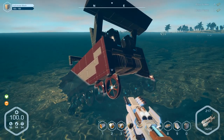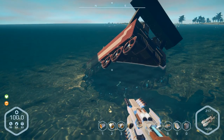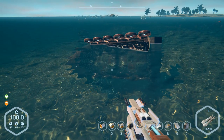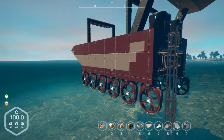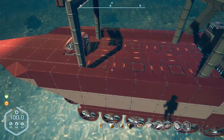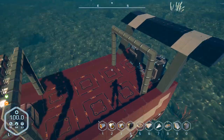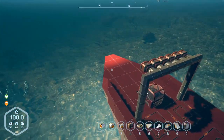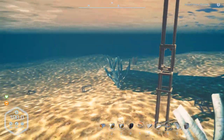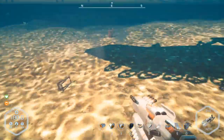Oh — you son of a bitch. Class, do we know what happened there? I know what happened. I'm going to adjust my buoyancy here — I'm going to keep it low on the back and high on the front, just because I've got that extra weight there. I think I landed on a plant — let's get rid of that, and that, and that.